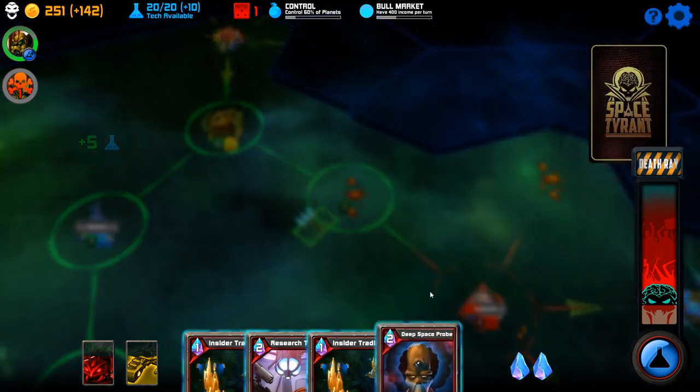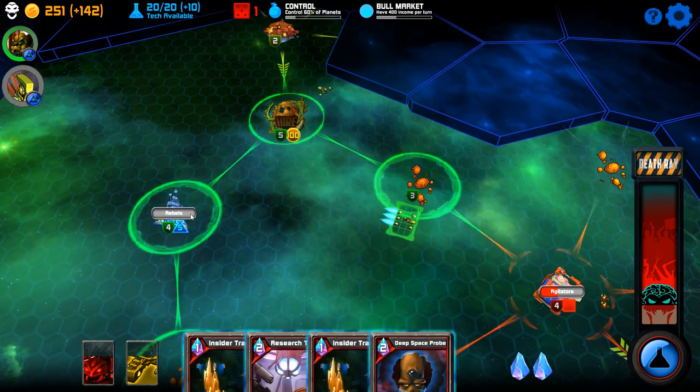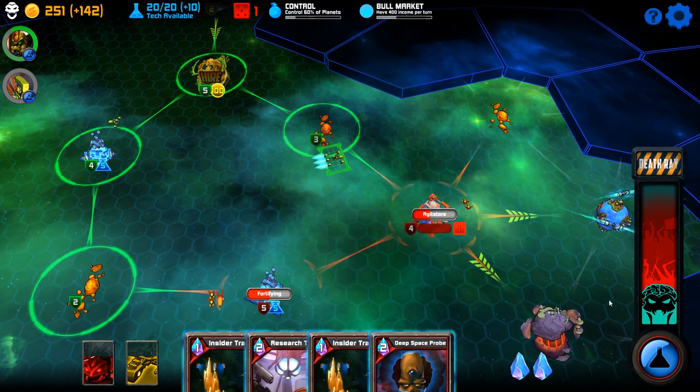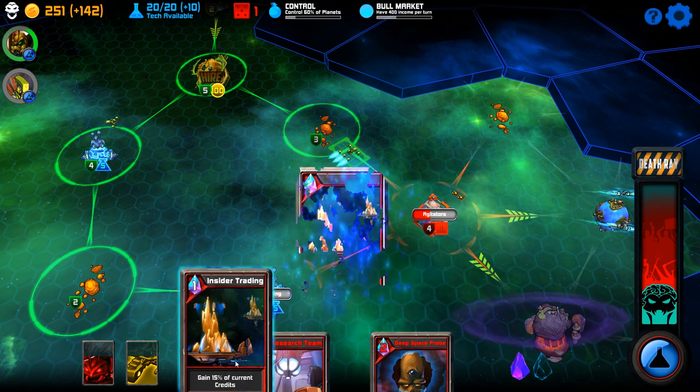Rebels. So militia revived — you're going to go here, we're going to crush those rebels. If I don't take this, we lose. Probably. So we're going to do insider trading.